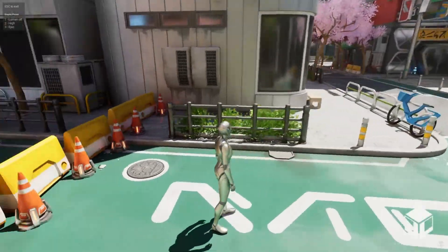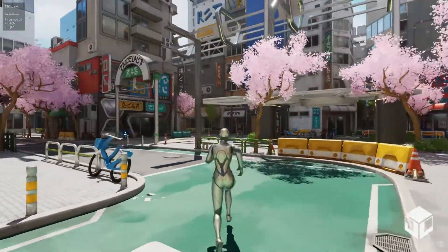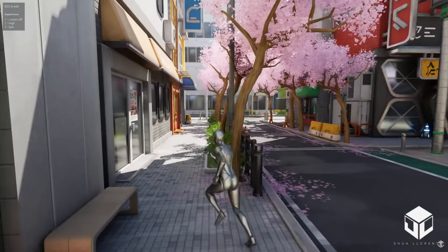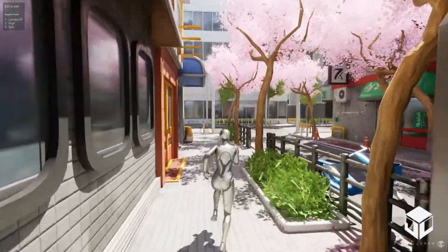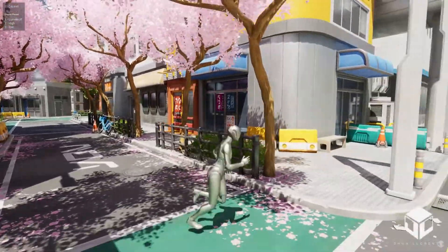Next we've got the Tokyo Stylized Environment. This is a fully modular stylized environment inspired by the vibrant aesthetics of Tokyo. The project features a fully modular style environment inspired by Tokyo and also features a full environment scene that uses Lumen.